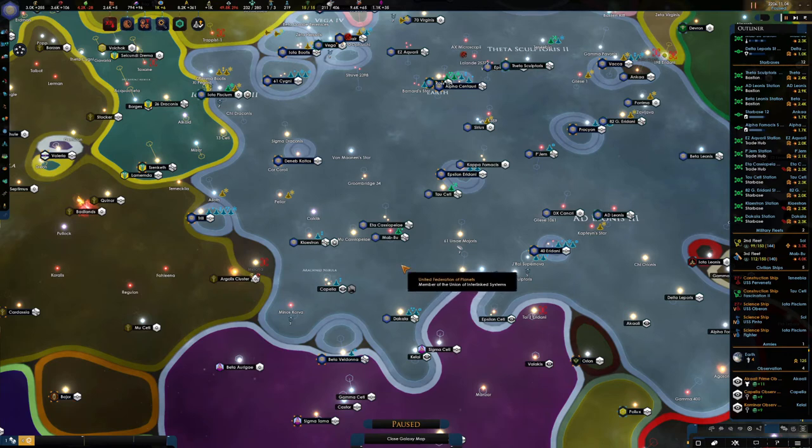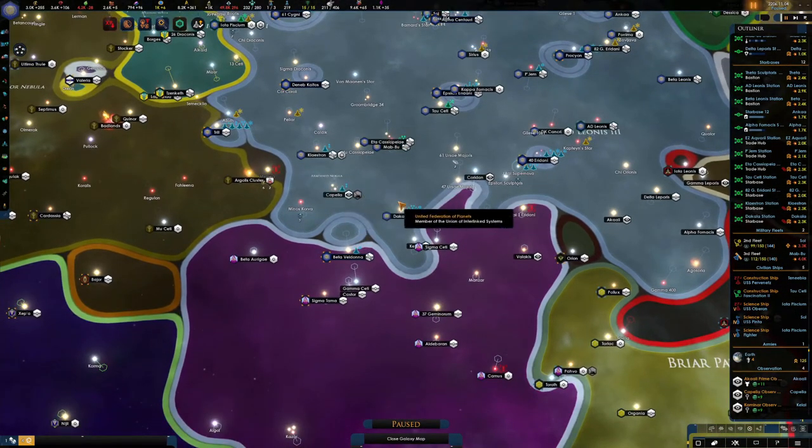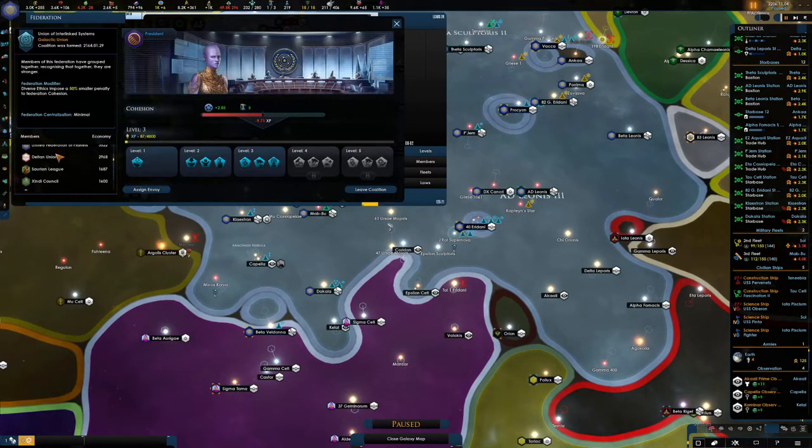Hello everybody, it's the Cornish Ratbeard here, bringing you yet another video of our Star Trek New Horizons playthrough. In the last episode, we managed to get Betazoid and all their planets into our Federation, which is pretty awesome. We also got ourselves into a new coalition with quite a lot of different species that we can start to snap up and paint them all blue.